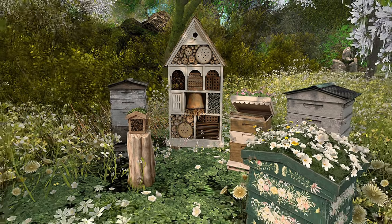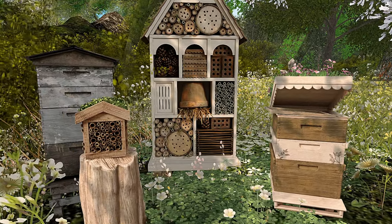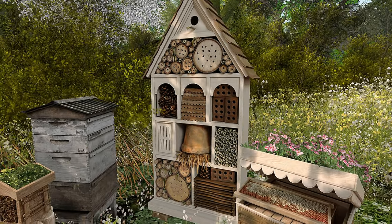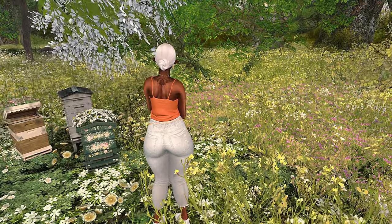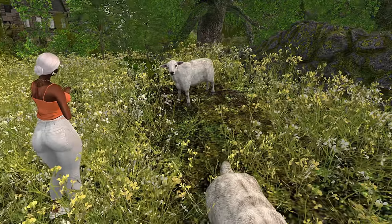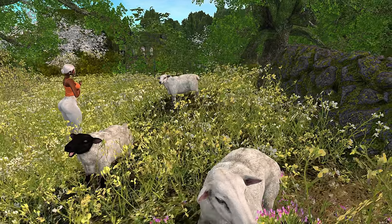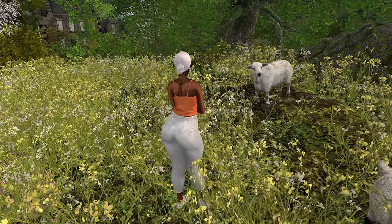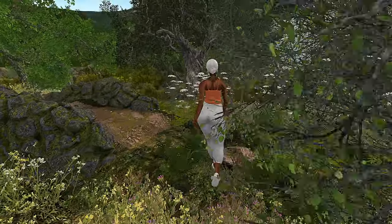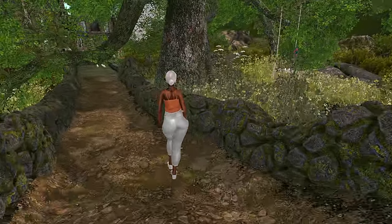I love things like this where they make what's already on the land make sense — you see bees, and then you have the honeycombs and all the beekeeper items. Just little things to make the space more realistic. The sheep definitely give me that country type vibe. It just feels so springtime fresh — it's almost like you can smell the flowers and the freshly cut grass.